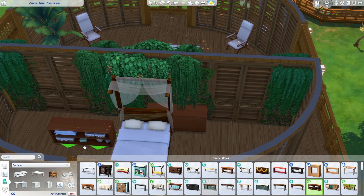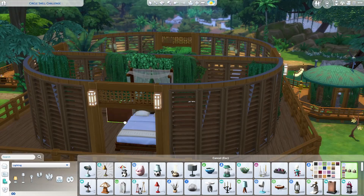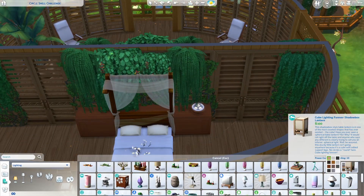This room I made into one of the two bedrooms on this lot. Since there are plants on this wall, putting the bed flush to it had a lot of clipping, so I moved it out about one tile off the wall. To fill the gap, I placed these laundry day tables backwards to look like they're built-in nightstands.